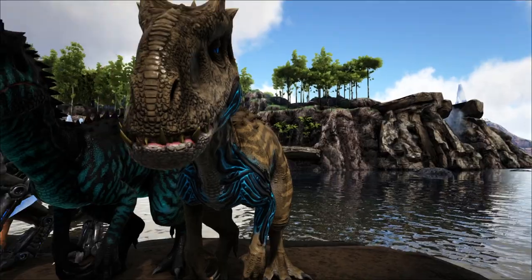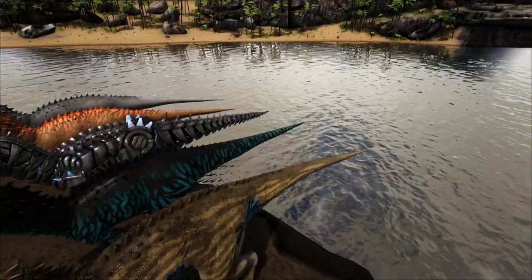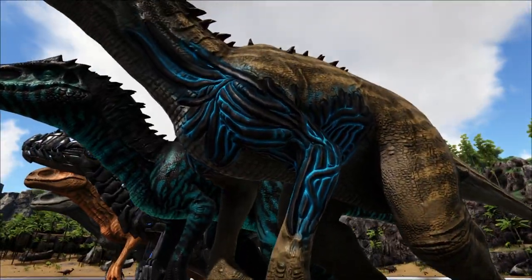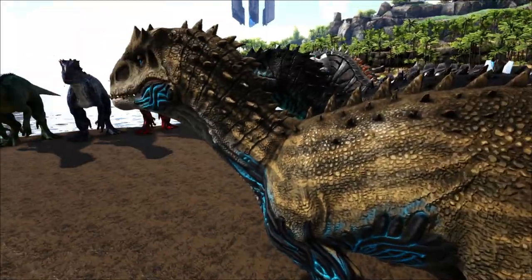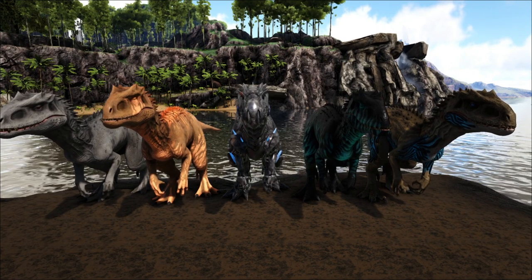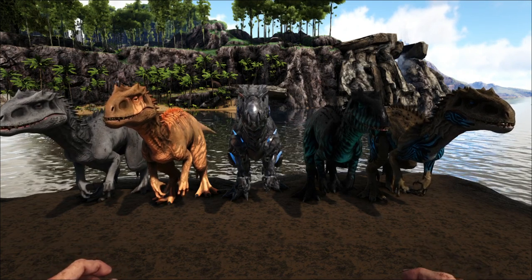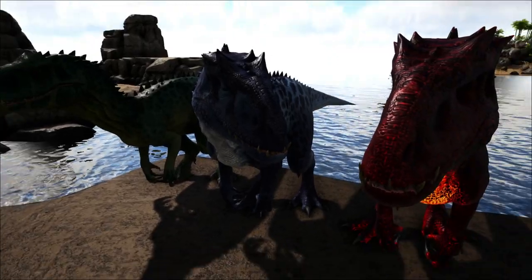Then over here we have the extinction variant which is a different color than all those — it's got a little bit more of a brown. Underneath it's got what you'd call tech integration, where it's like organic tech parts inside the creature. They've added those on to it and it also has a stripe pattern, but this time instead of going vertical it's horizontal. So we got those five variants. Now since Genesis has come out I do believe they've had more legal issues — I heard they might have been getting rid of it, but nothing has changed.